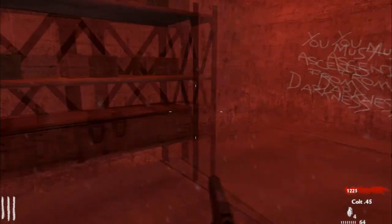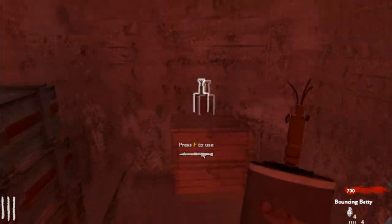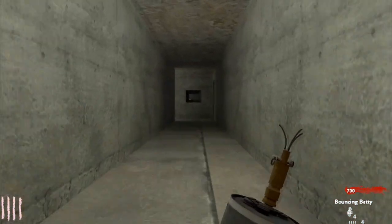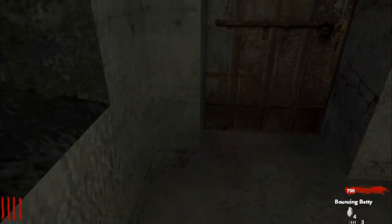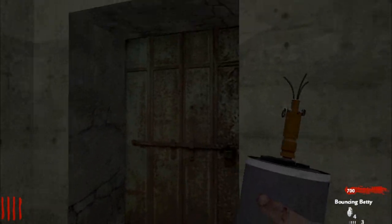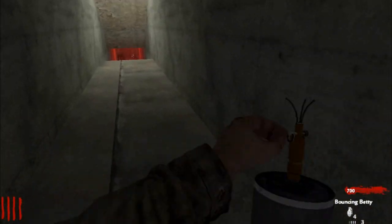How much is this? 2,000 — I believe, yep 2,000. Bouncing Buddies. Let me place some of these because I'm pretty sure they can spawn back here. There's a door right here. This is my second attempt, so I know a few things about this map — they can come from over there and break down that door.